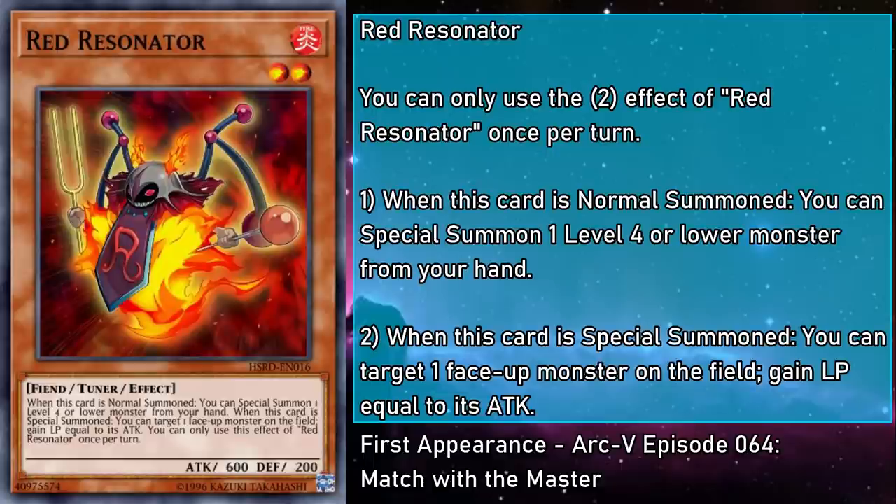Red Resonator is a level 2 fire monster with 600 attack and 200 defense. When this card is normal summoned, you can special summon a level 4 or lower monster from your hand. And if this card is special summoned, you can target a face-up monster on the field and gain life points equal to its attack. It can help deploy monsters out of your hand, and if you bring it back for more synchro summoning, you get a nifty chunk of life points for your troubles. If you've already set up one of your Dark Dragon synchros, getting 3,000 or more is gonna be the norm. With Fire, you normally feel the burn, but with Red Resonator, you feel the heal.